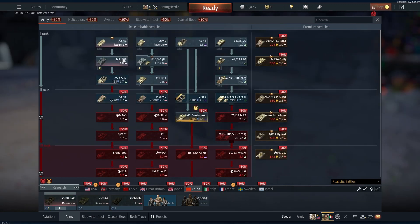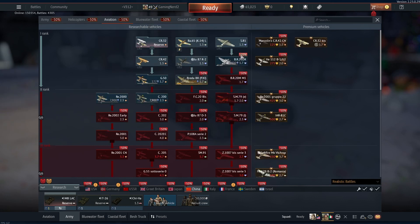In Italy we have most of rank four aviation. In the army we have most of rank one tanks and no rank two tanks. In the aviation we have most of rank one, nothing in rank two.